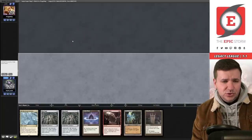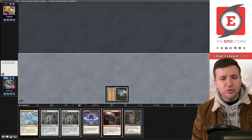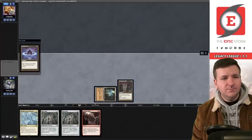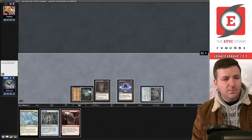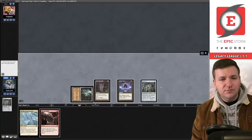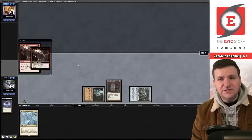Match three, on the play — this is a turn-one relay! We play Ancient Tomb into Grim Monolith, Lotus Petal, Mox Opal. We tap the Opal, play another Opal. The question is: do you tap the Monolith or just sacrifice the Lotus Petal? I think you sacrifice the Petal. Five cards coming off the top, pass the turn.